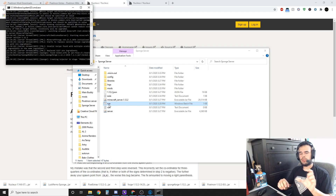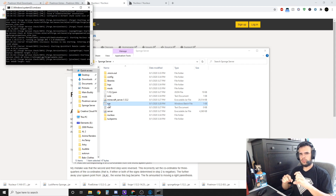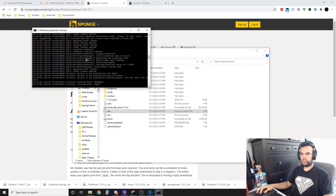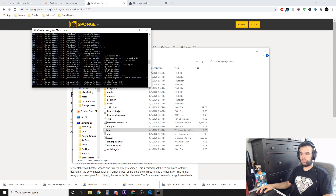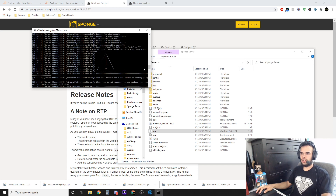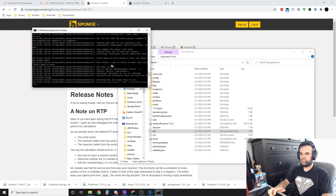Change the port on canyouseeme.org to 25565 and it'll tell you if your server is up — it'll say success or error. Always make sure you have the console open — this is your server console where you type all admin or server commands. Once it finishes setting up the world and spawn, ignore any warning messages. When it says 'done,' your server is up.